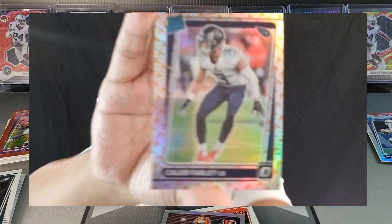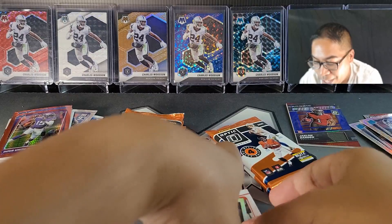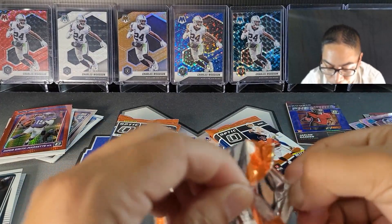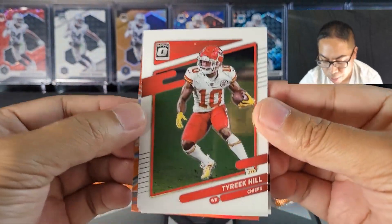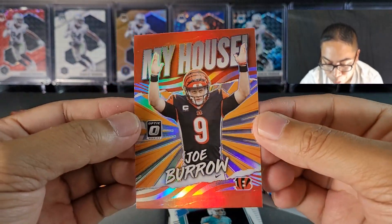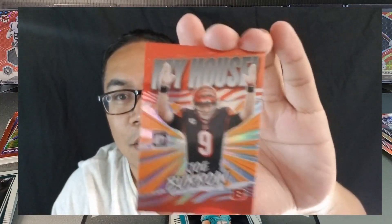We got the Jamar Chase fire parallel and the Caleb Farley fire parallel — that is dope. And what is this? Chad Johnson retro series — take a look at that bad boy, looks dope. I've not pulled one of those so that is pretty awesome. Right hand side is killing it so far. Then we got Tyreek Hill, AJ Green, Jaylen Phillips — and what is this? My House — Joey Burrow! That is dope, I'm actually digging that pretty heavy. Nice little prism action.